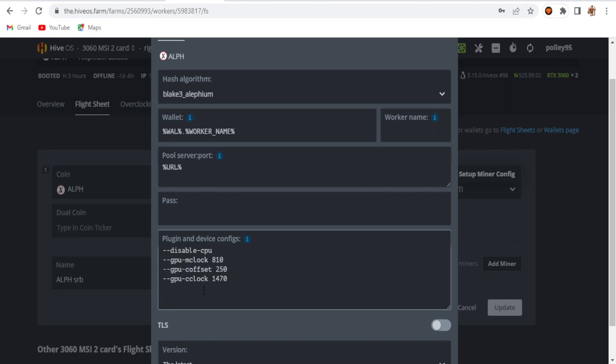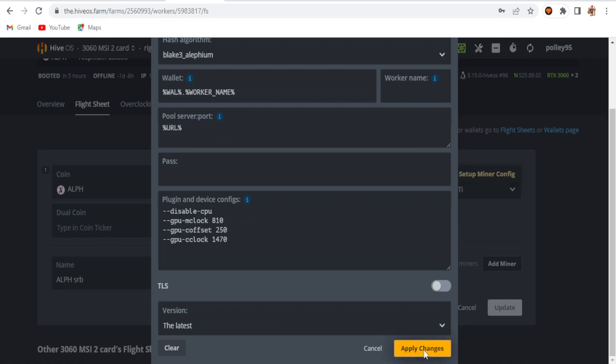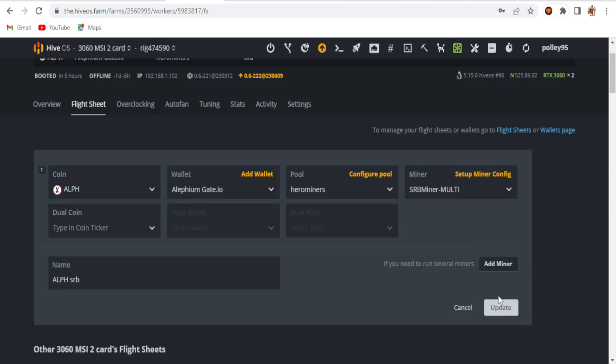I'll provide the overclock settings in the description so you can copy them. The GPU core clock is 1470, core offset is 250, and memory clock is 810. Apply the changes and create or update your flight sheet.